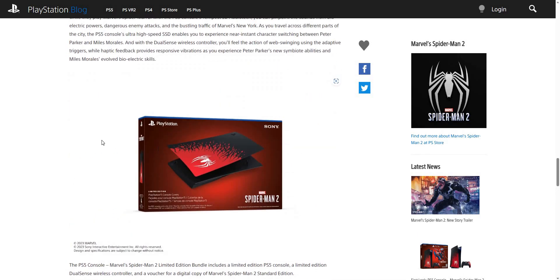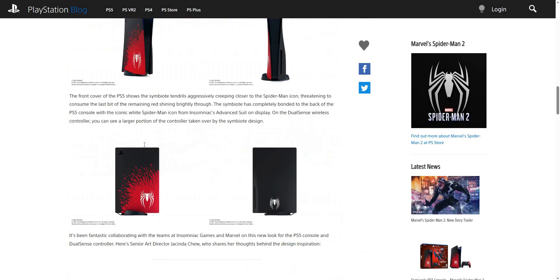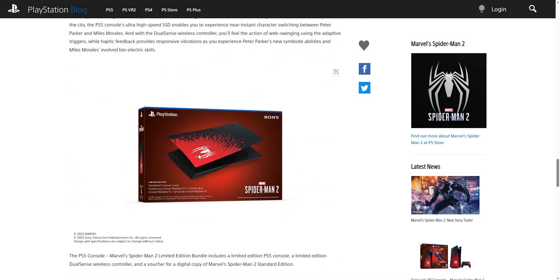This is the back of the PlayStation box, for anybody that wants to see the back. It only shows the front by default but if you scroll down it will show you the back, which is pretty cool.